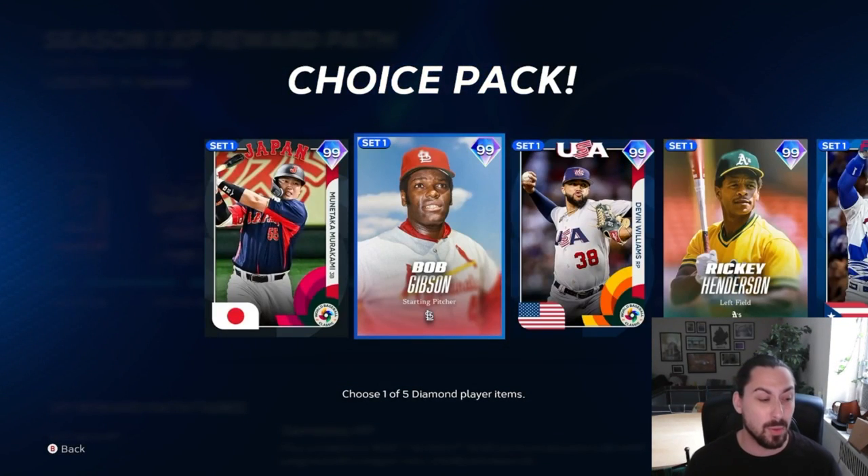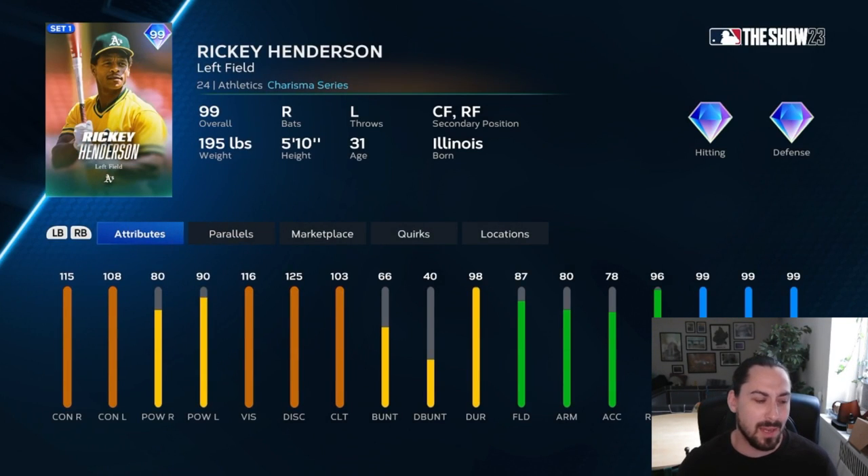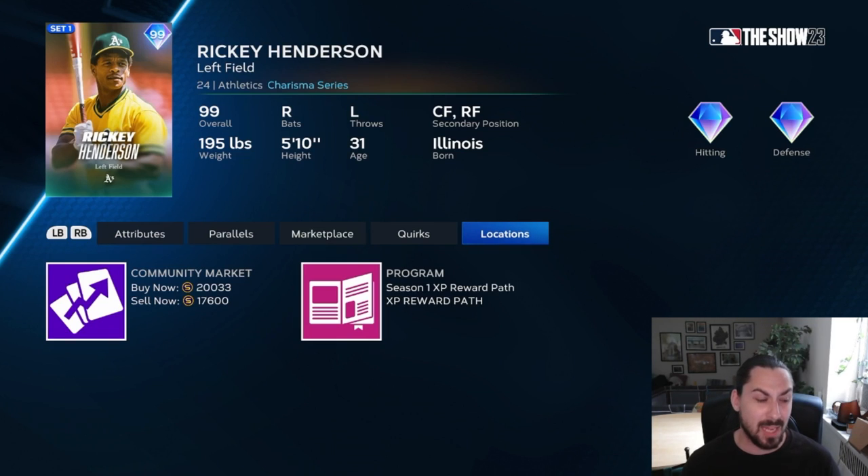Bob Gibson is probably the most dominant starting pitcher in the game right now. This Devin Williams card — his pitch mix isn't too hot, but I know there are some people that have trouble hitting him. And Ricky is Ricky. I always feel Ricky cards don't play as well as they should. So it's not really about playing at this point — it's just about getting them at a good price point right now so you're not left in the cold later on.